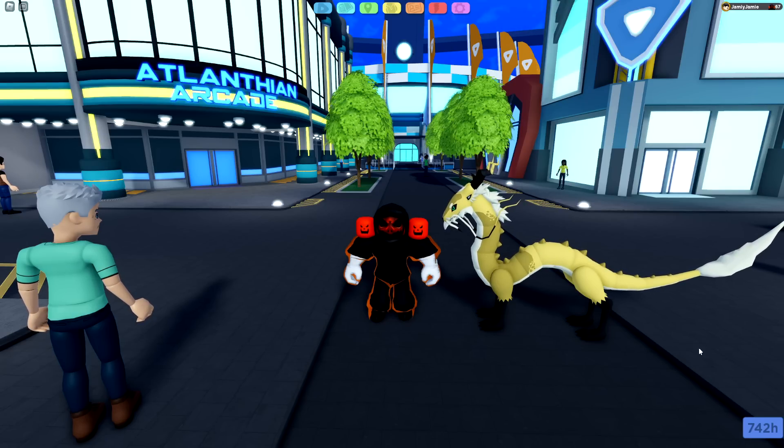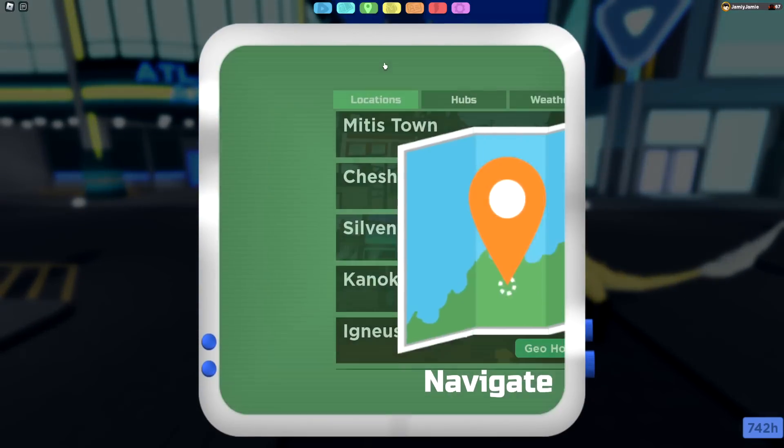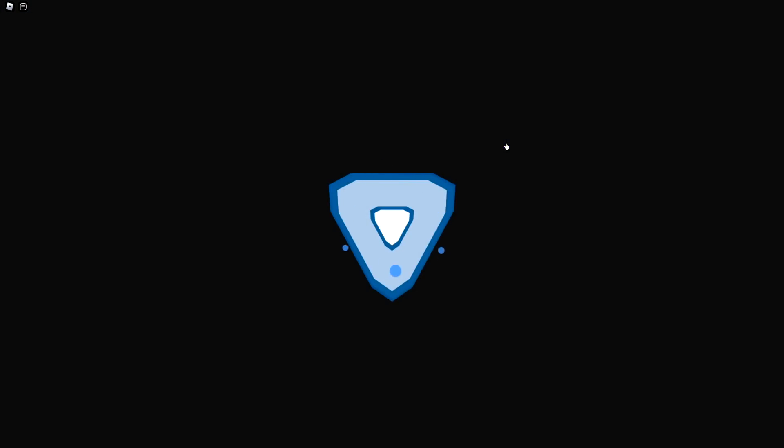First things first, you can only find this new Lumion in the Halloween event place. In case you don't know how to get there, go to the Navigate tab on the top, go to Hubs, and then click on Unfair — you'll be put into an Unfair server.